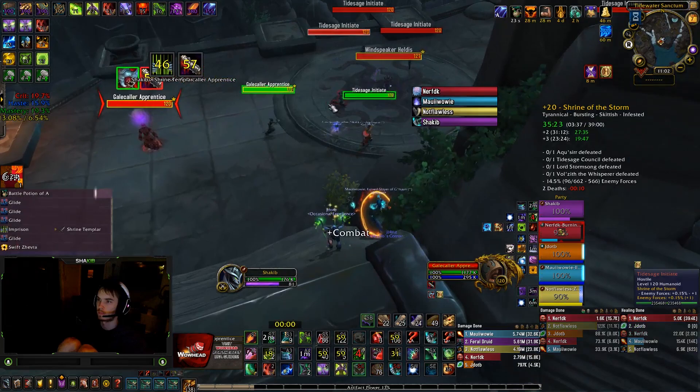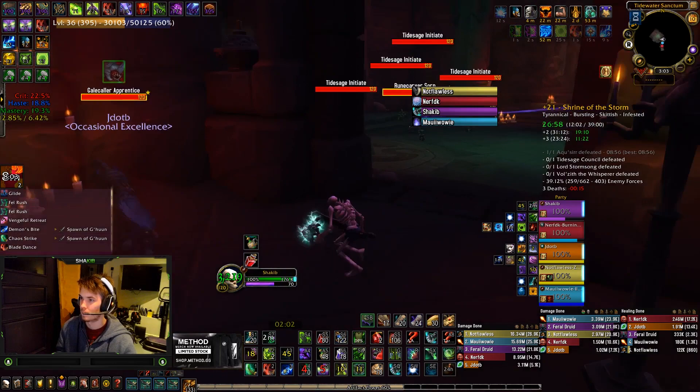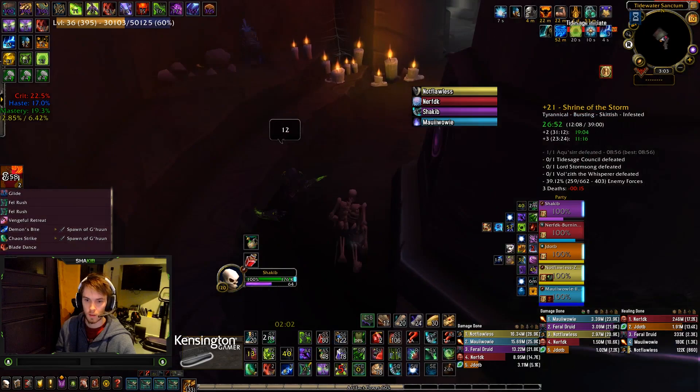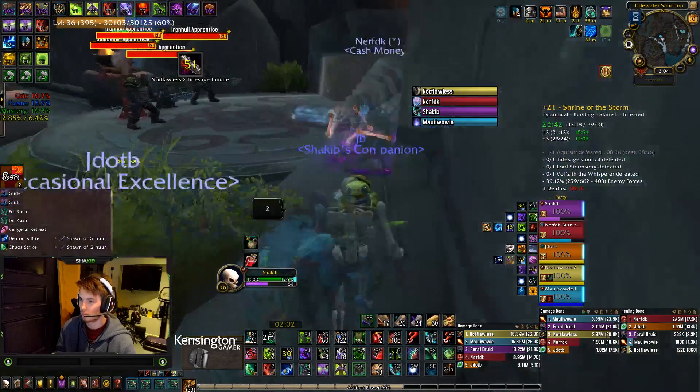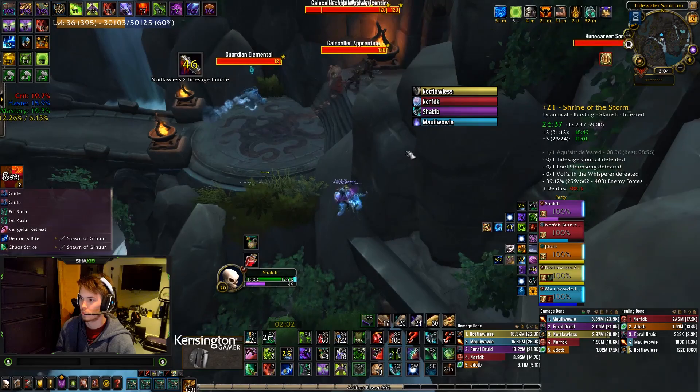The second skip in Shrine is to skip the Elemental and the Miniboss, since these are two very massive mobs that take a lot of time and aren't really worth it depending on the infested pattern. So what we do is Shroud and go all the way into the corner. After that, the Mage — or anybody really — can pull the pack and the Elemental, then go back in the room and either die or invis to get back. Here we have him die, and then we res him when we get down here with the healer.